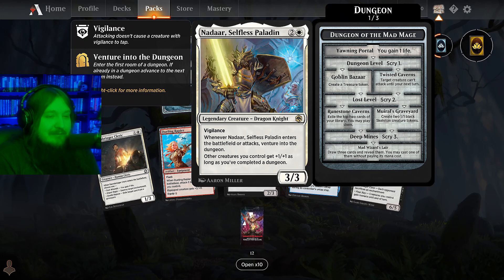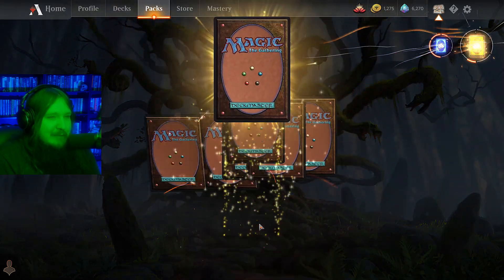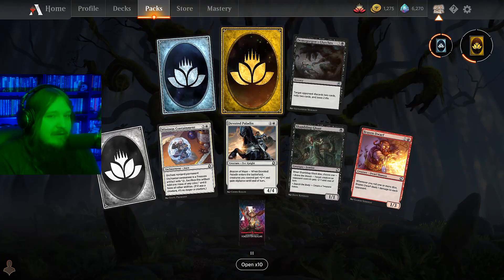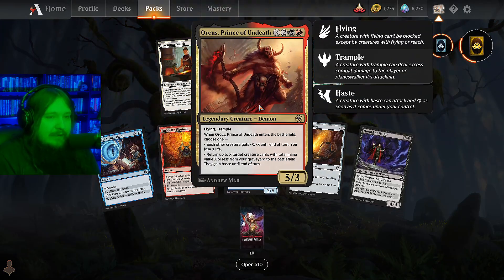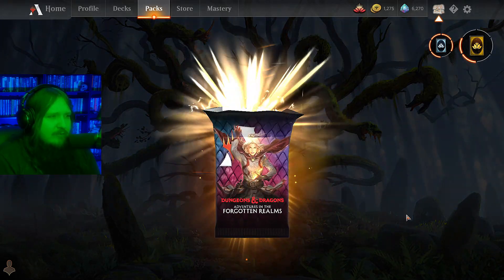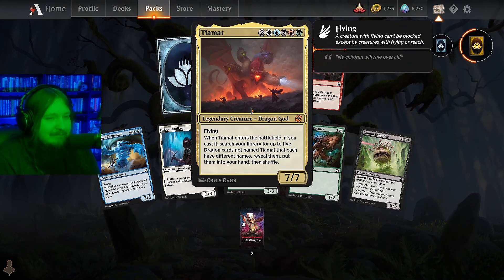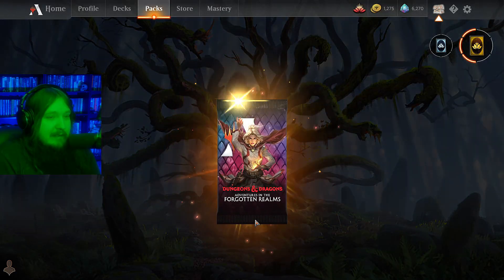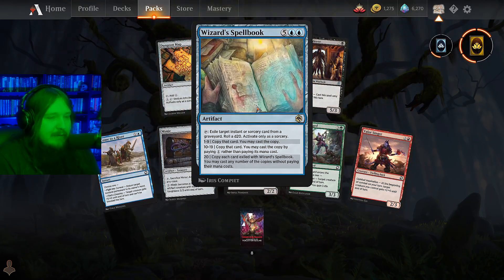We get Nadar - this is going to date this video. We got the Treasure Vault again - I'm working on the dungeon deck but you may have seen that by the time you see this. Rare wildcard - great, fantastic, love it. Another Orcus - cool looking card, don't know if it's actually good, haven't cast it. Tiamat - I remember seeing Saffron Olive trying those decks when the set was first released.